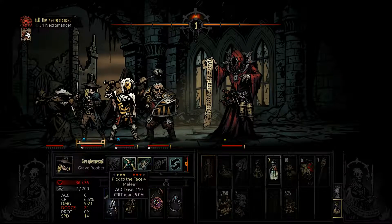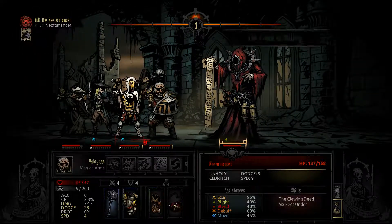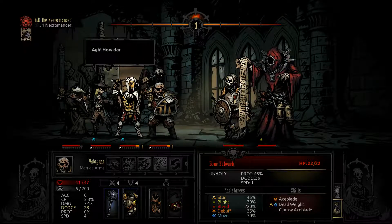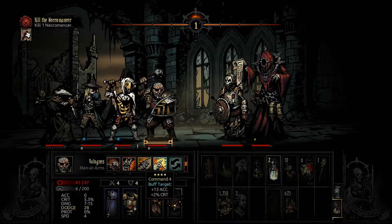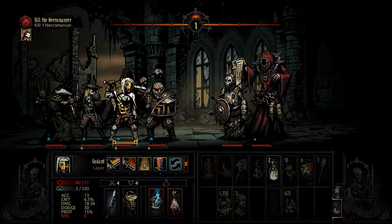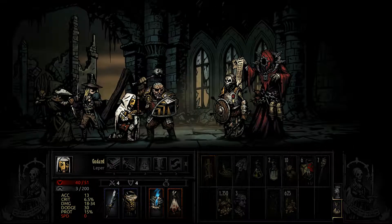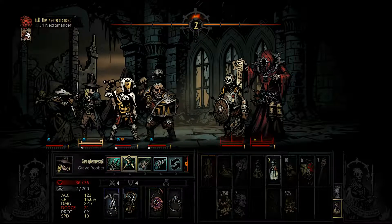The necromancer has very low resistance against blight and bleed, therefore it's a good idea to bring characters that can stack those types of damage. It's not really necessary to bring a healer — as long as you're taking down the skeletons, you won't be taking too much damage, so there's not much healing to be done.